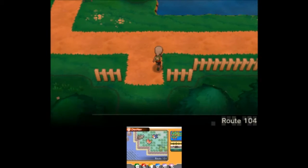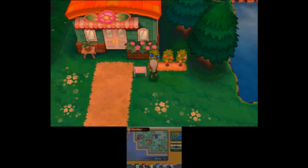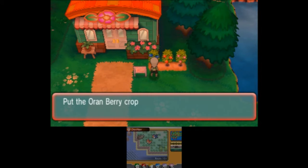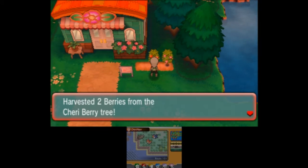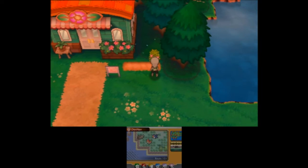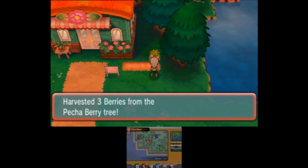Let's continue onward and head our happy asses to Rustboro. But first, let's go ahead and grab some berries - some Oran Berries, some Cheri Berries, and some Pecha Berries. Very, very useful.